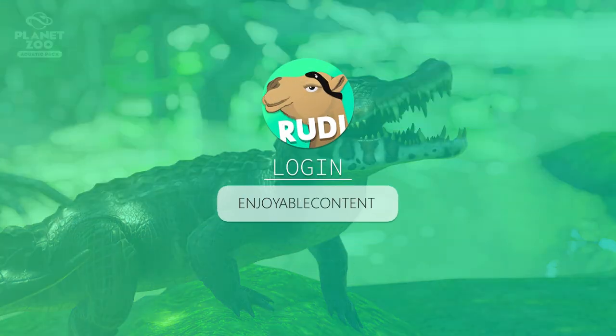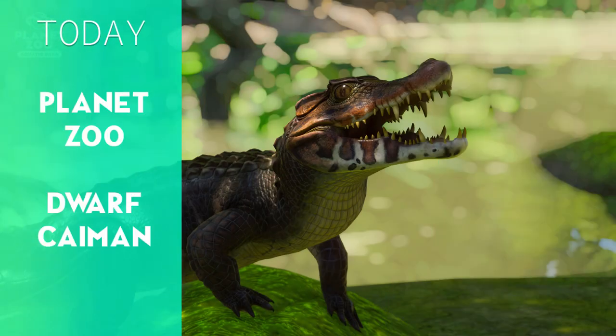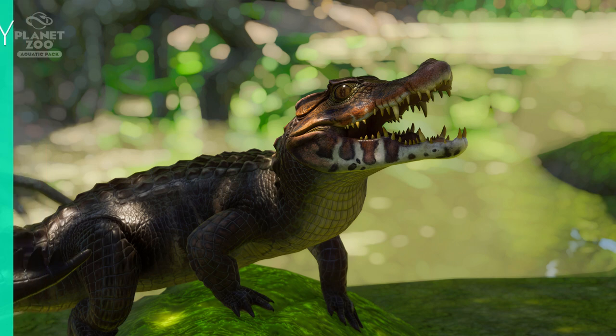Hey everyone, and welcome to another little animal reveal. Today we are back with the Cuvier's Dwarf Caiman, and this is a small crocodilian animal. This is the Palaesuchus palpebrosus — my Latin is not great. It's part of the alligator family, and it lives in Northern, Central, and South America, which is interesting.